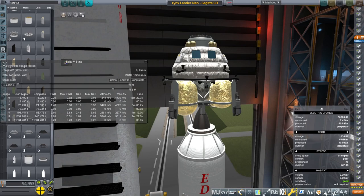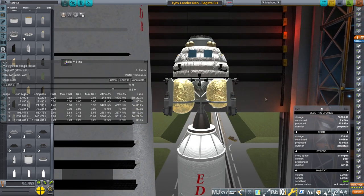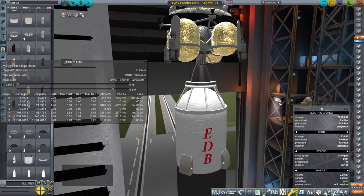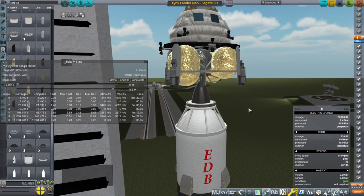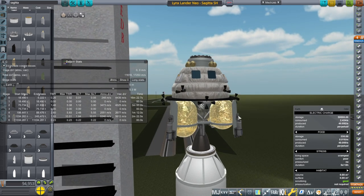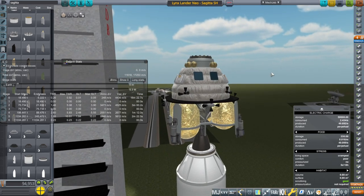Hello everyone and welcome back to Realism Overhaul Sandbox in Kerbal Space Program 1.8.1 with Principia and Kerbalism - all the realisms I can deal with for now. What I wanted to do was test out the Lynx lander. We had previously tested the Lynx on orbit around the moon and coming back, but I had not tested the Lynx lander in Kerbalism yet.